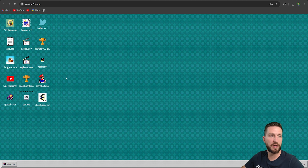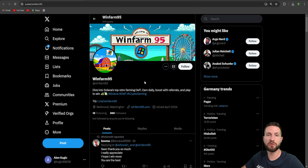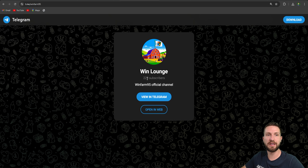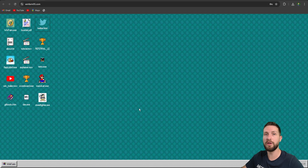You can find everything on their socials. On X they have amazing information and the latest news — definitely think about following them. Right now they have about 869 followers, so you can become one of their biggest early supporters. Their message is: dive into Solana, stop retro-farming DeFi, earn daily, boost with referrals, and play to win. Their Telegram channel has 229 subscribers — if you want to stay connected with the WinFarm95 community, that's a great place to subscribe.